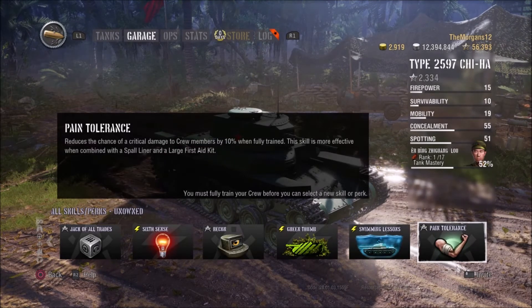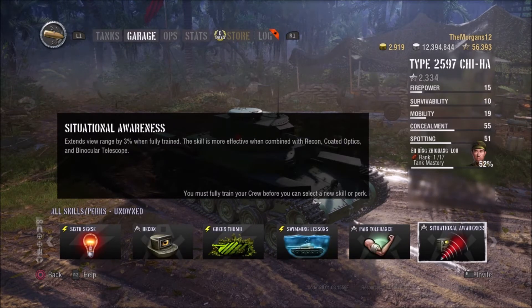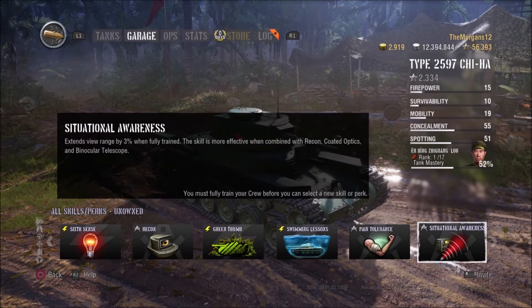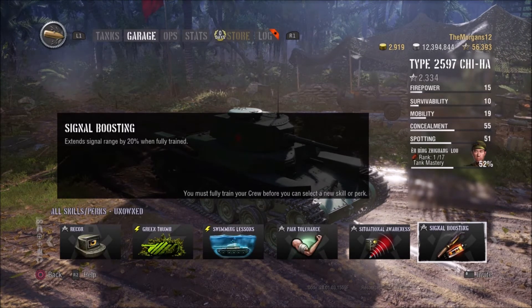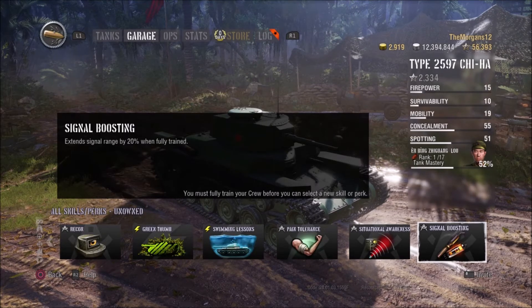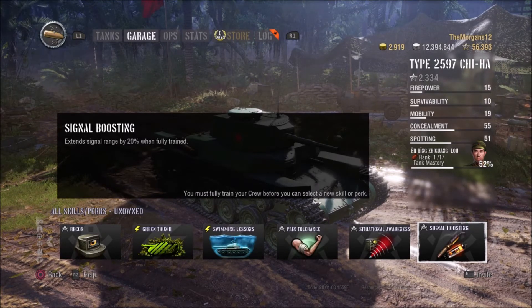Pain Tolerance reduces the chance of critical damage to crew members. Situational Awareness is like Recon — it extends your view range by 3% instead of 2%. Signal Boosting extends signal range by 20% when fully trained. I think that extends how long you can transmit your communications, because as soon as it goes out of your transmission zone, no one outside of that circle knows what you're saying.